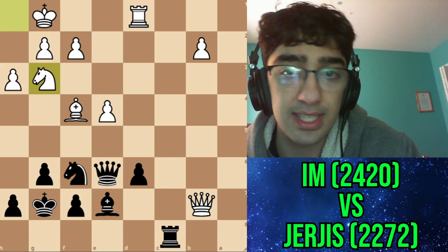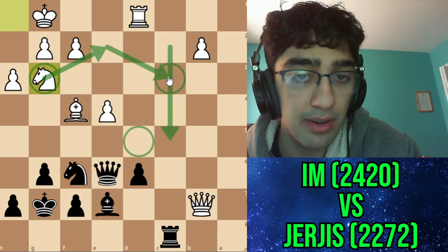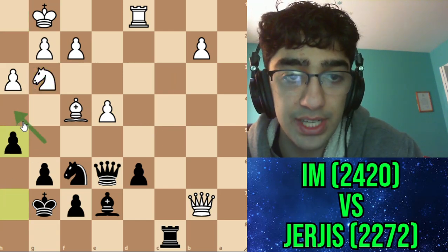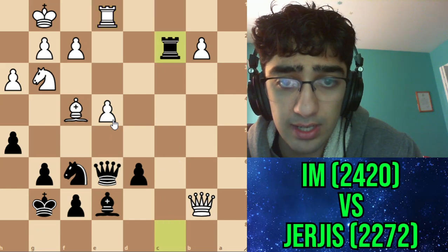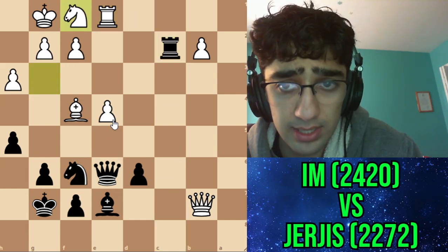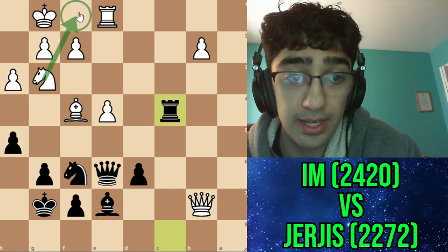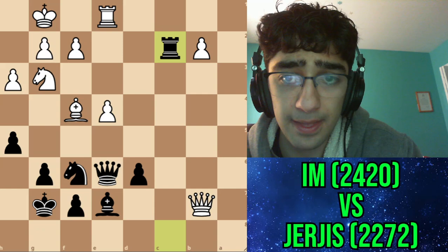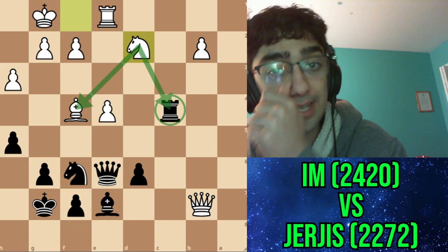Then he gets his knight out - this is exactly what I needed to not allow: his knight getting back into the game. If his knight ever gets to d5, it's completely game over. I still had to try. I went h5, turning h4, followed by takes, rook e1, rook c2 activating the rook, knight f1. At this point it's too late - I really had to go earlier and not allow the knight back in the game.